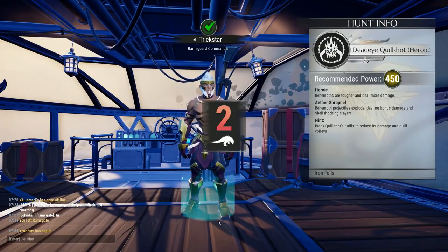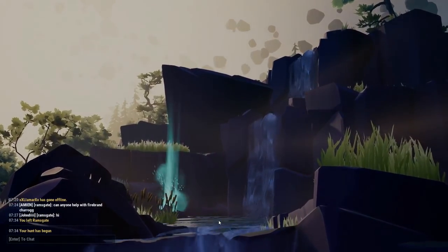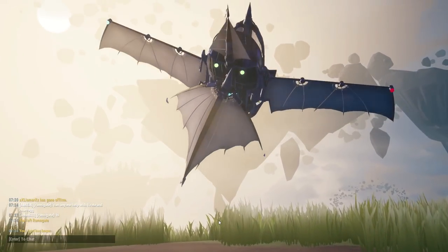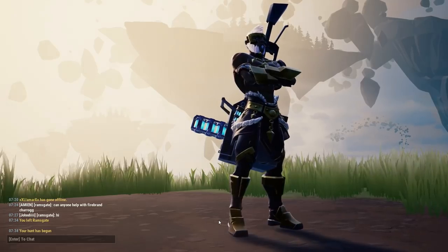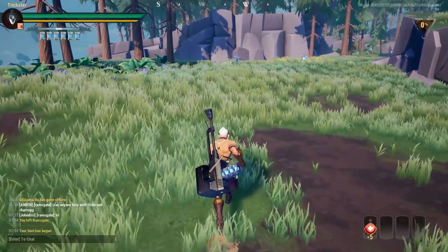Base damage is specific to the whole HP of the behemoth. When you use any weapon it will always deal base damage, which reduces the base HP of the behemoth.